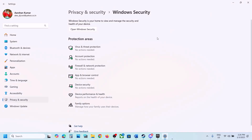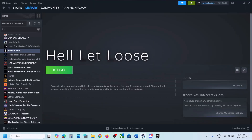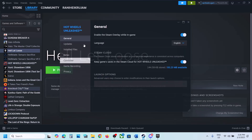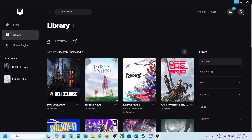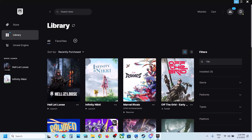The next step is to verify the game files. If you have the game on Steam, right-click on the game, select Properties, go to the Installed Files tab, and click Verify Integrity of Game Files. Wait for verification to reach 100%, then launch the game. If you have the game on Epic Games launcher, click the three dots, click Manage, click Verify, and after verification launch the game.